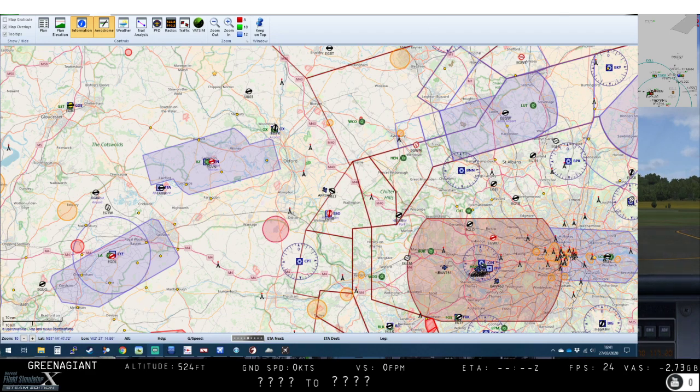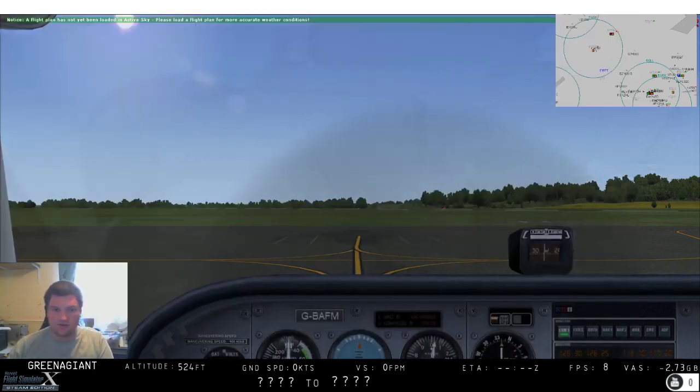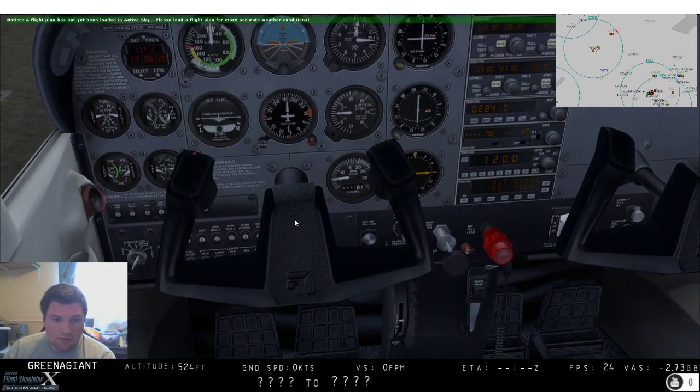As you'll have seen in the previous video, we couldn't do NDB navigation in the Grob because it didn't have an ADF. So we'll talk about that now. The sim has spawned in with the engine already on, okay, fine, so be it.